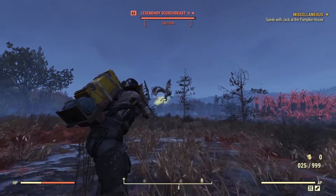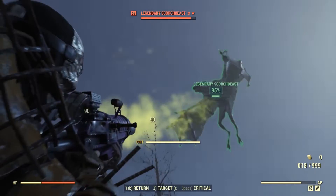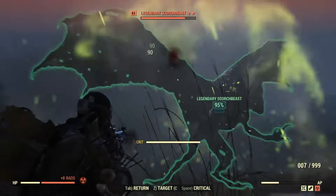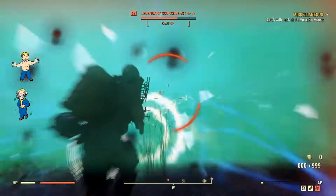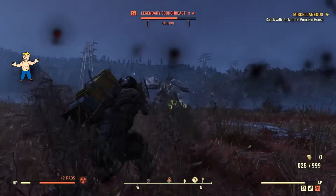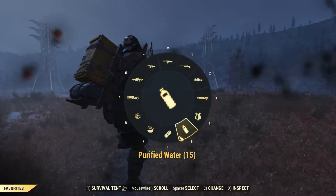Let's start aiming at him. 1, 2, 3, 4, 5, 6, 7, 8, 9, 10, 11, 12, 13, 14, 15, 16, 17, 18, 19, 20, 21, 22, 23, 24, 25 — and I ran out of AP as well as magazine. I probably could have fired one more shot before I ran out though, so keep that in mind. So about 25 to 26 bullets before I ran out of AP.